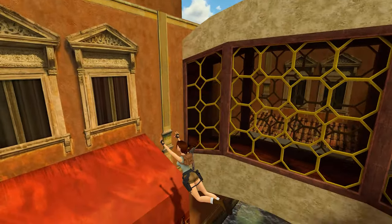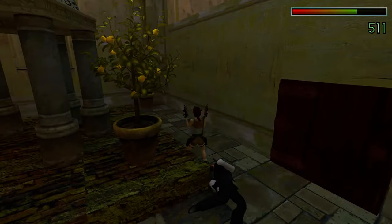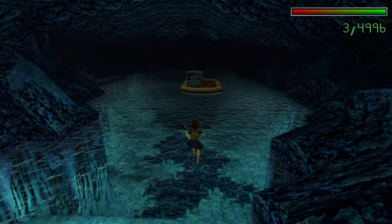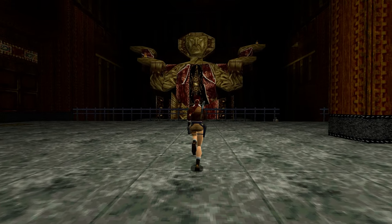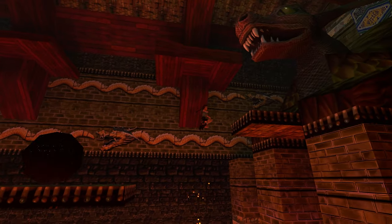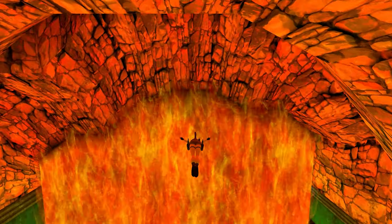What about Tomb Raider II with Venice and Bartoli's hideout? You can almost feel that you are visiting Italy where the combination of orange, yellow, grey, brown and greenish colors resides. To contrast all of that, there is the obligatory visit to the Wreck of Maria Doria and the deck with the shades of blue. I had to see what the Barkang monastery looked like, especially the big Buddha statue and the Temple of Xi'an. And let me tell you, it looks incredible. And let's not forget the floating islands — slimy green with the occasional sakura tree and a greenish castle full of better-looking fires.